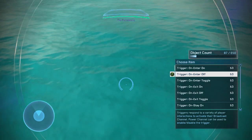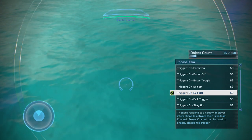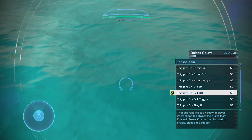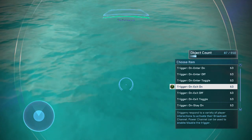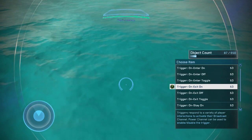Trigger on exit actually works exactly as it sounds. You enter the zone at first, and upon exiting the zone, it activates the trigger. On exit on: you enter the zone, and as you leave the zone, it turns the object on. On exit off: you enter the zone, and as you leave the zone, it turns the object off.